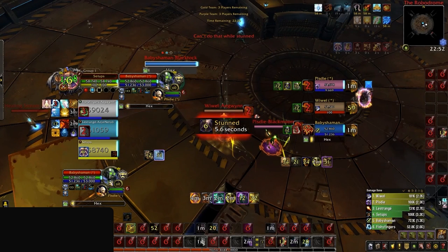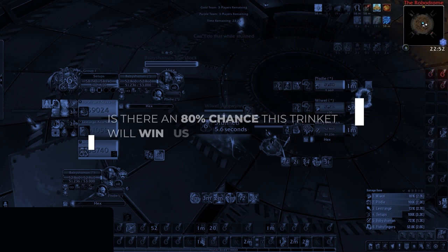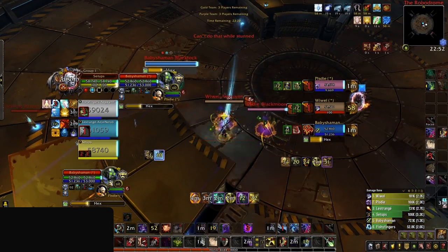Even though the shaman is casting Hex, it's not vital that we interrupt this. If it's intended for our priest, our mage will be able to dispel it once the lockout is over. Is there an offensive reason to trinket here? It might seem that way by simply looking at the enemy team's trinkets — it might seem like we have an opening. But if we check diminishing returns, we don't have Poly DRs ready for the healer or the paladin, which makes counter pressure next to impossible, especially since our entire team is locked down. So with all of this in mind, is there an 80% chance that this trinket will lead to something positive for our team? The answer is no, but our rogue doesn't realize this and burns his trinket anyway.